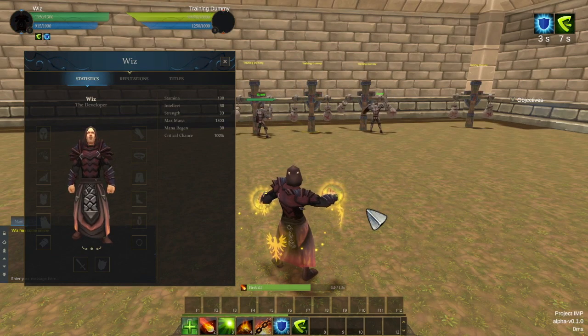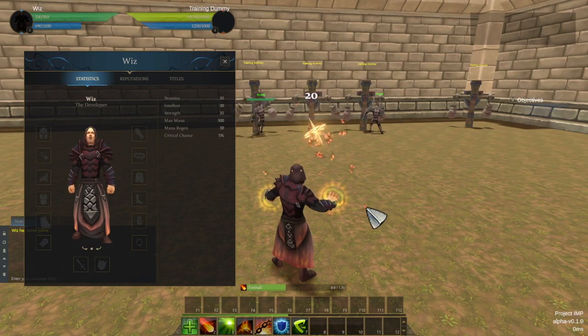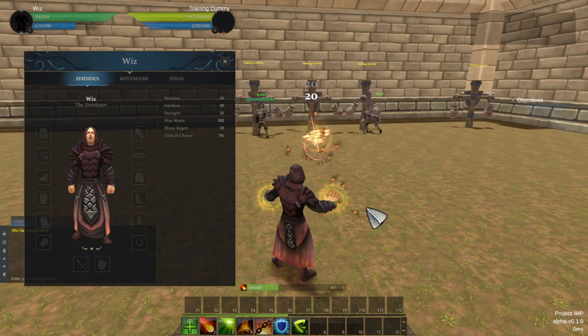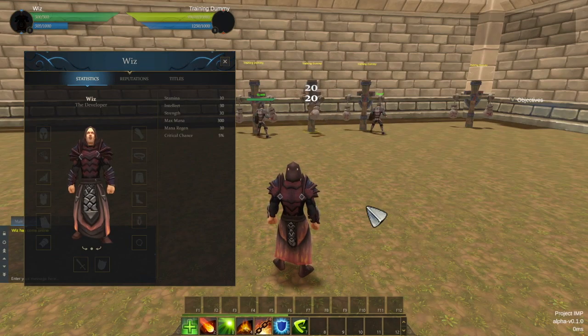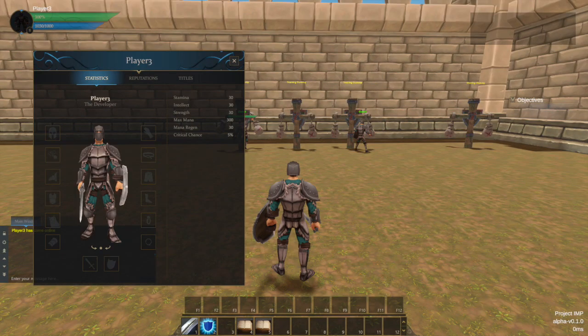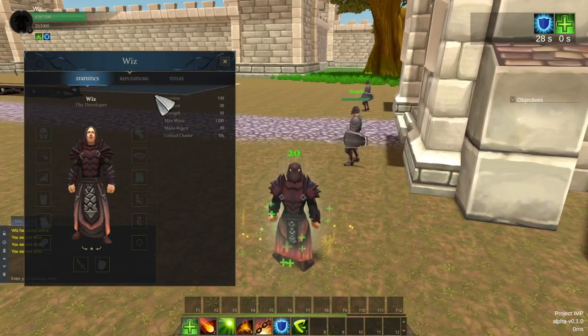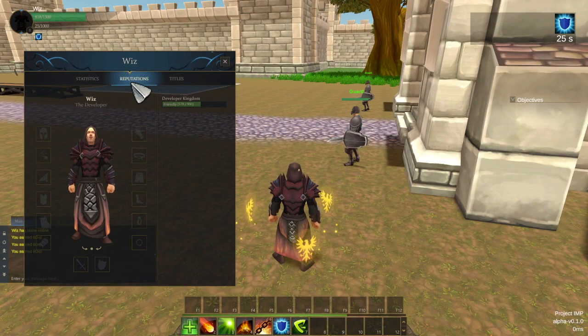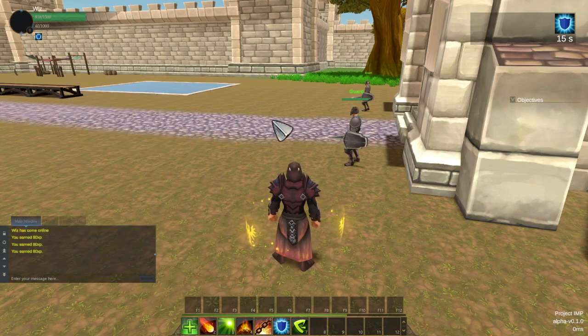I also added a rendering of the character in the panel. Behind the scenes, I make a duplicate of the model, keep it in the idle animation, and change its layer so it renders only the character and nothing else. I then attach a camera to it. It's a simple rendering for now — it's not possible to rotate or zoom in yet, but that will be added in the future. The result is already very satisfying. You might also notice there are tabs for reputations and titles, which are currently just placeholders — there will be reputations and titles but I haven't implemented them yet.